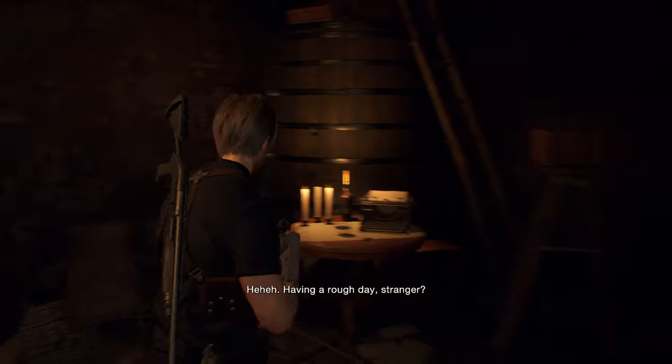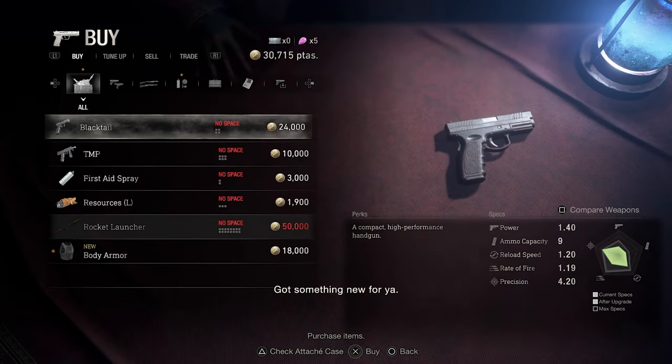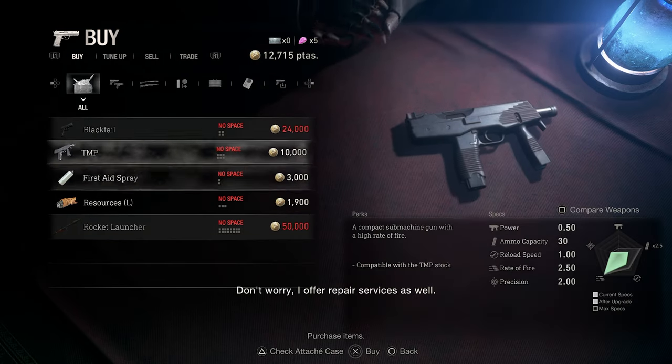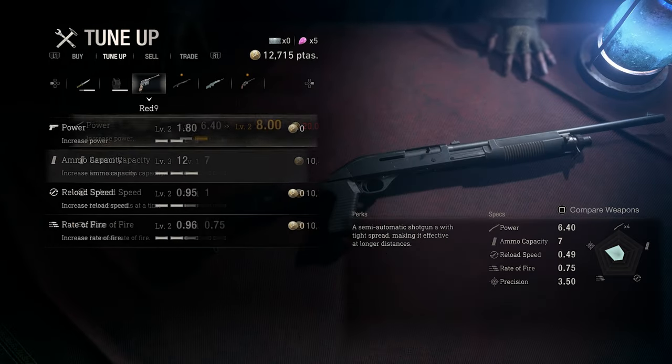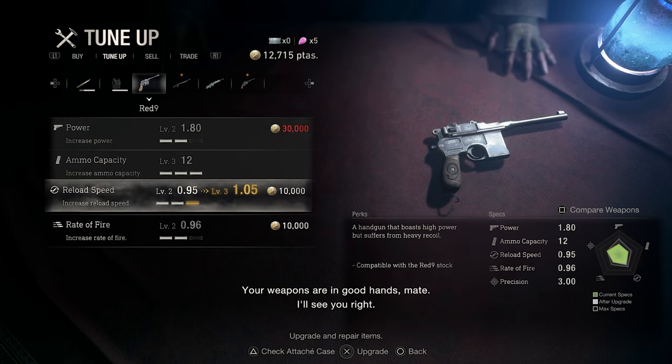Let's try to revisit the trader here. He has something new — body armor that protects the wearer completely from shots and explosions, and reduces damage from close-quarter attacks. Durability can be restored by the merchant. This is a quiet investment. What else can we do? Shotgun reload speed.